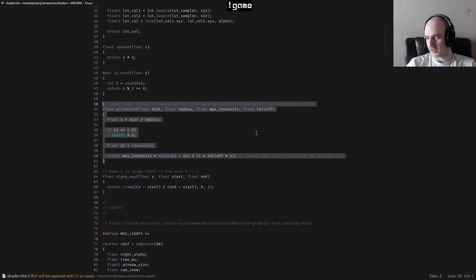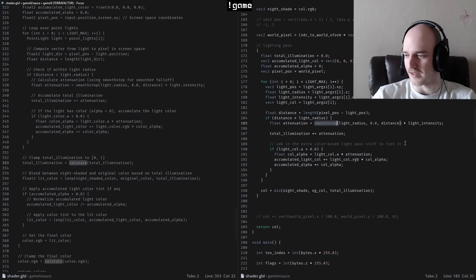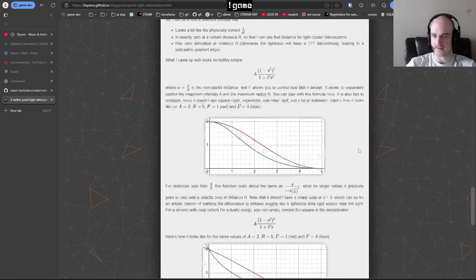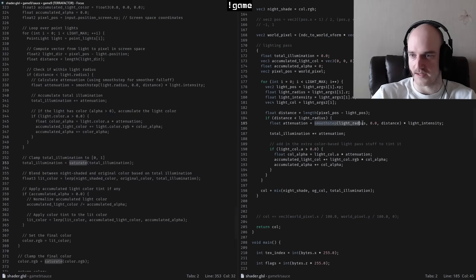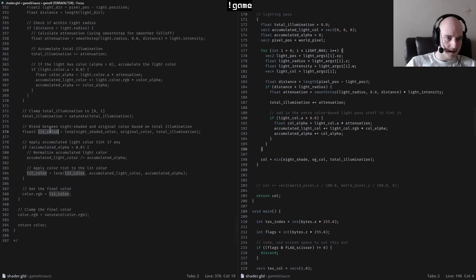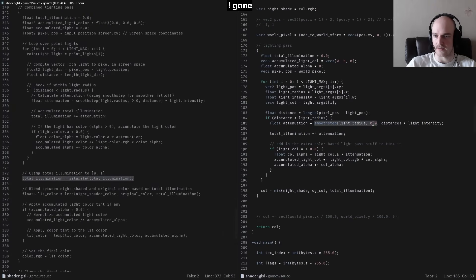If we wanted more control over the lighting we could pull in something custom, but I think a good old-fashioned smoothstep will do fine for now — it's stepping things smoothly, that's all a man really needs. But maybe we want more fine-grained control over the distance, radius, intensity, and falloff. I got this from somewhere many moons ago, so here you go. How it slots in is we'd just replace the attenuation line and drive it with parameters instead of doing a smoothstep. I'm going to leave my options open — copy-paste it across. For now we're just going to mix in the old lit color, so it's kind of litty. I think what this is actually doing is being better at saturating things when you go over. Total illumination — we're just hard-clamping that.